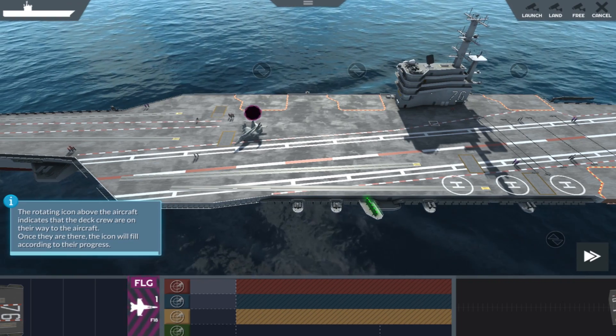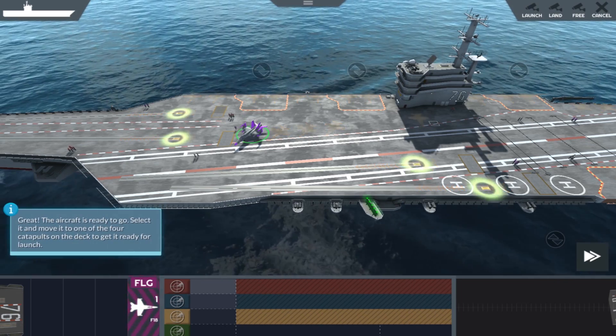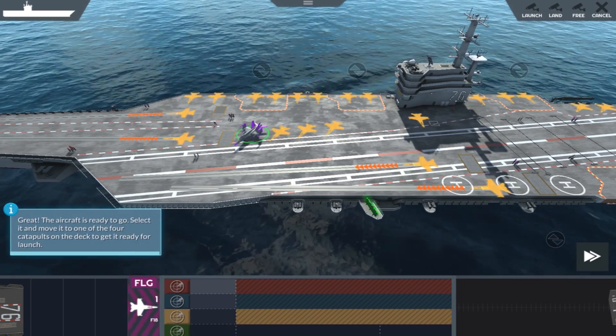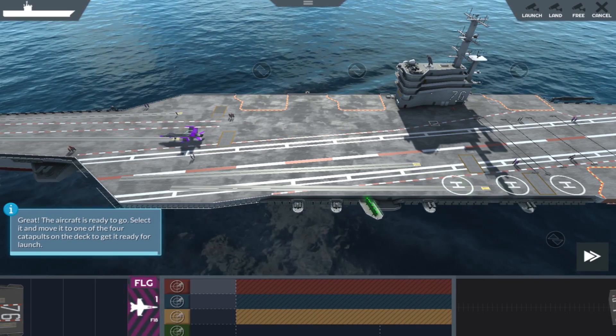Now you'll want to click on your aircraft and select one of the four runways available. Depending on the amount of planes you have on your deck, only a few of these may be available. For the purpose of this video, a mission is already selected for us to launch.